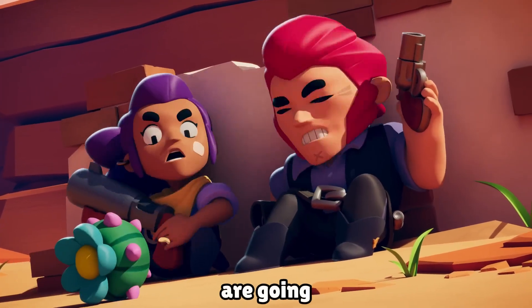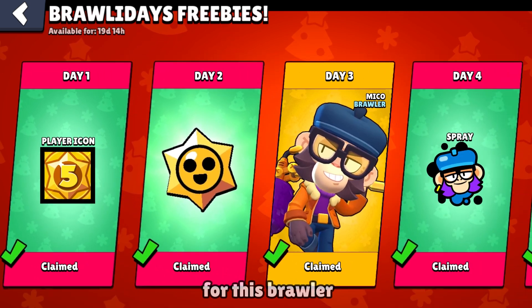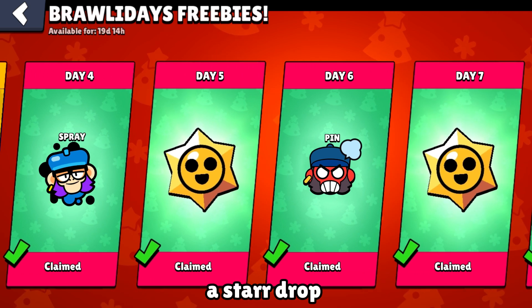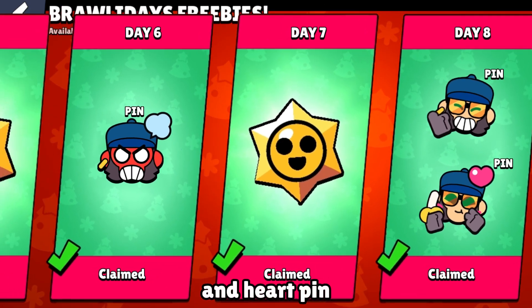On day 3 we will get the new brawler Miko. On day 4 we will have a spray for this brawler. Day 5 is a star drop, day 6 an angry pin for Miko. Day 7 another star drop, and on day 8 we will have 2 new pins in one single package — a thumbs up and a hurt pin.